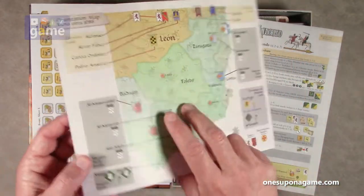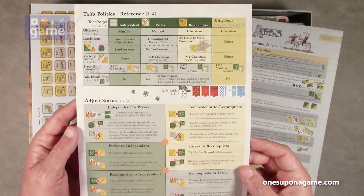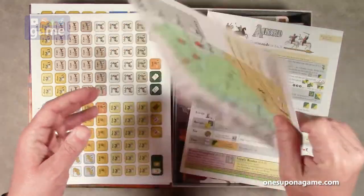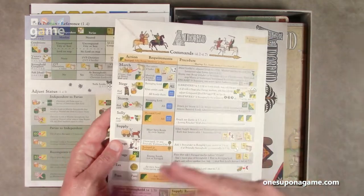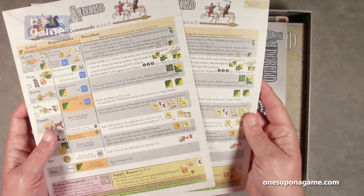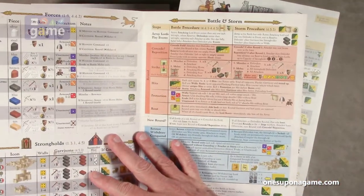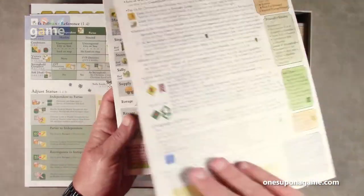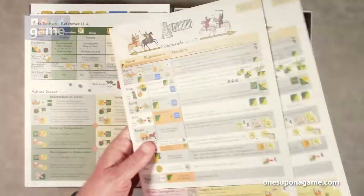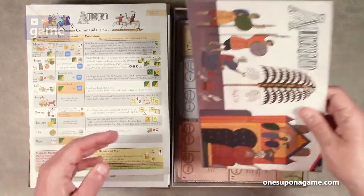Three sheets of counters and then we've got a reference card with an orientation map showing the different areas. Then a politics/status chart on single-page GMT glossy cardstock. We've got two player aid sheets — they seem to be identical, not one for each side. They cover forces, battle and storm strongholds, different commands you can take, and your sequence of play. Two of those on double-width GMT cardstock.